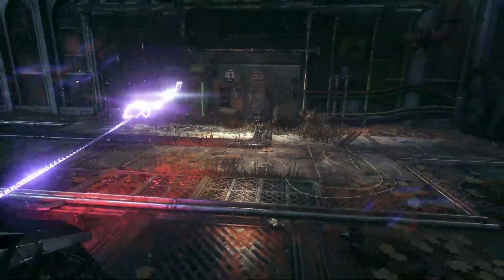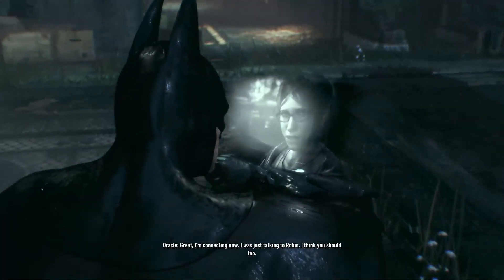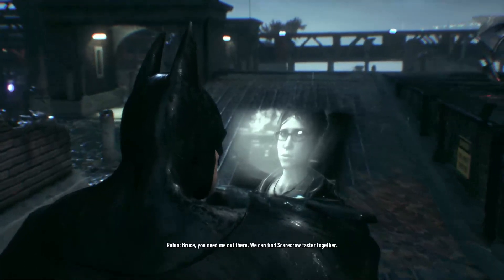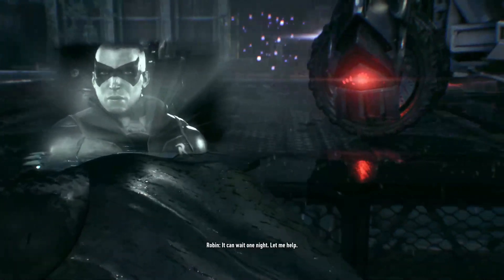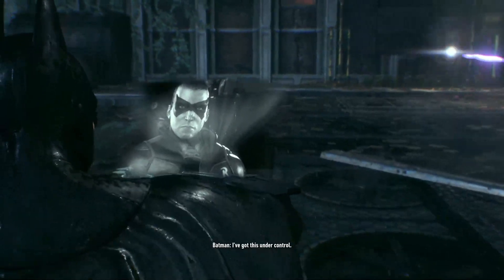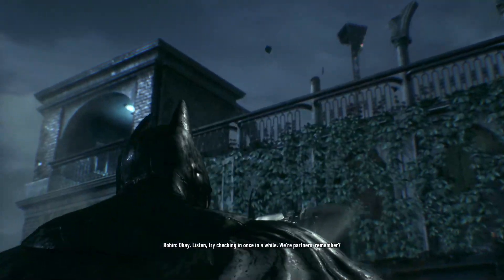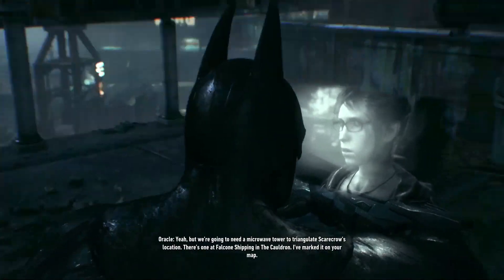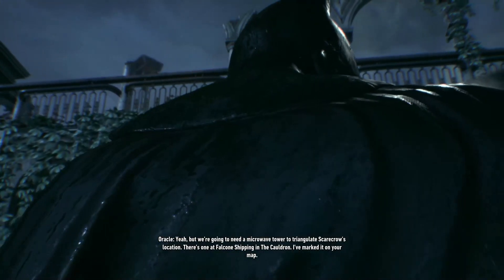Oracle, I've restored power to the radio antenna. Great, I'm connecting now. I was just talking to Robin — I think you should too, Bruce. You need me out there; we can find Scarecrow faster together. What you're working on is more important. Tim can wait one night. Let me help — I've got this under control. Try checking in once in a while; we're partners, remember. Is the antenna ready? Yeah, but we're going to need a microwave tower to triangulate Scarecrow's location. There's one at Falcone Shipping in the Cauldron — I've marked it on your map. Thanks, Oracle.